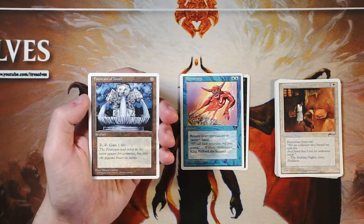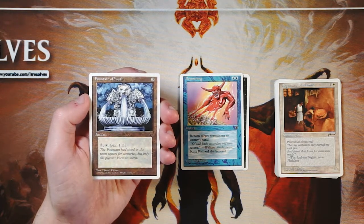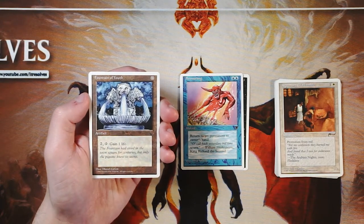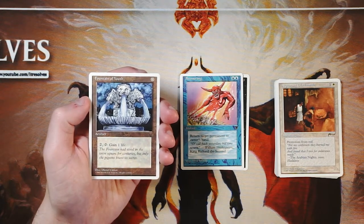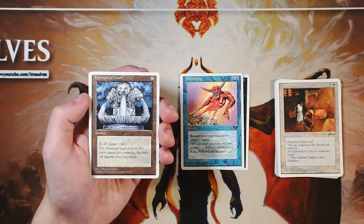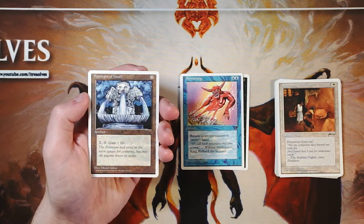Fountain of Youth is an artifact for zero. You pay two and tap it to gain one life. I don't love this — it's a lot of investment for only one life. It does give you a mana sink, which is kind of nice, but one life per turn isn't amazing and probably won't save you. Every life counts, I agree, but this isn't a first-pickable card. It's something you take and maybe play if you have nothing else to put in.